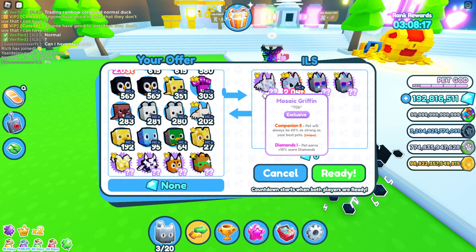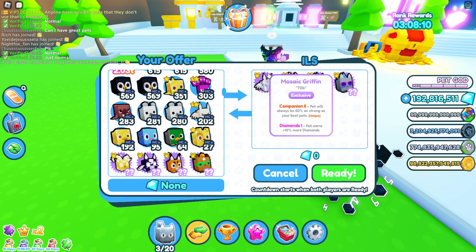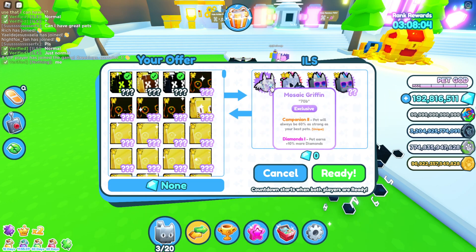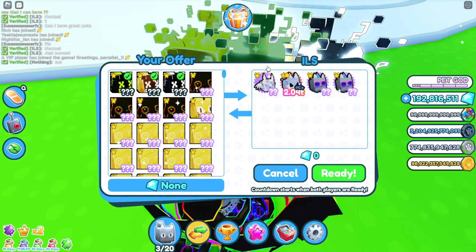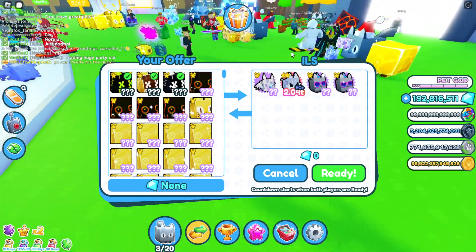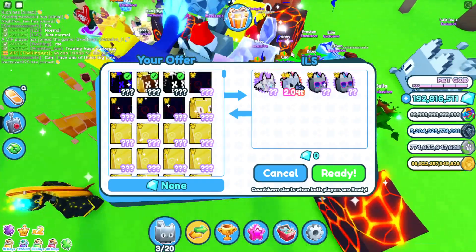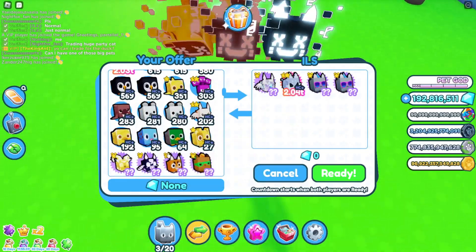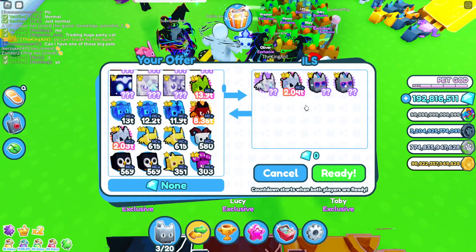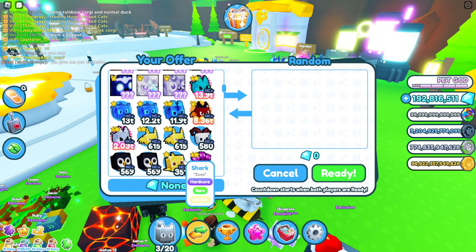I might have to decline that. Honestly, now that I'm seeing it, I wish they had changed the DLC pets to something else. They did a mosaic griffin and this is the regular griffin — I wish they would have done a different pet. Let me know in the comments if you guys agree. I hope the exclusive pets on the store are like different ones. The ducky is an actual pet in the game and they just made a huge version, but the pegasus I don't think is actually in the game so that one is pretty cool. But this guy is not giving me a good trade at all.